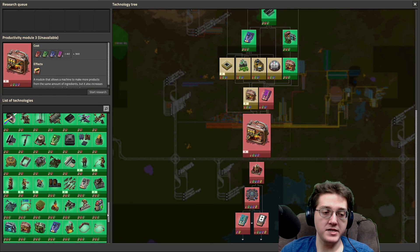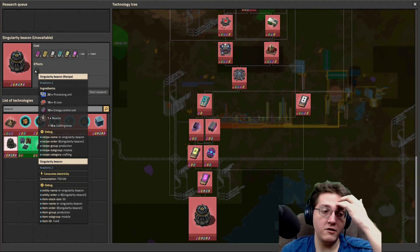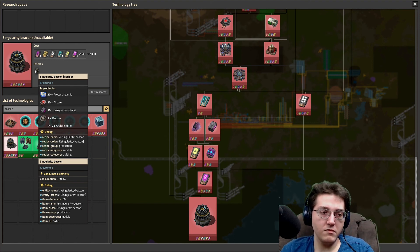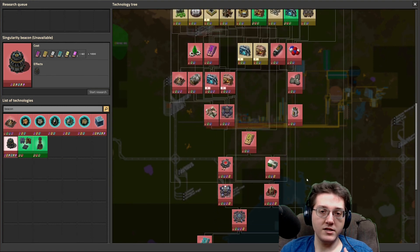As has been pointed out, I do realize that there is a singularity beacon. If I have a look at this singularity beacon, it apparently has a larger transmission rate. In a regular vanilla beacon you can only transmit half of the values on the modules - essentially a half module of whatever you put in gets transmitted to surrounding buildings. I think this one is 75% transmission rate, and it likely has a lot more module slots on top of that, which would be absolutely glorious.